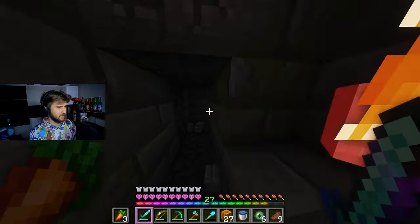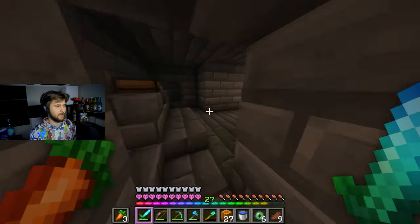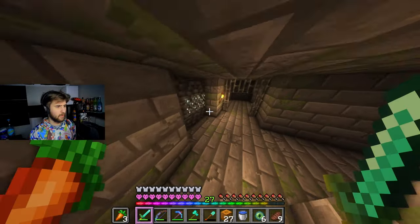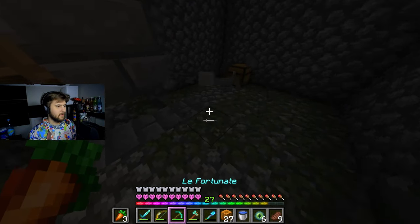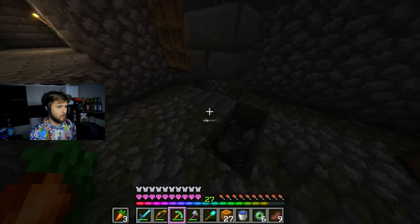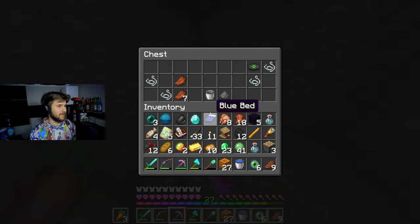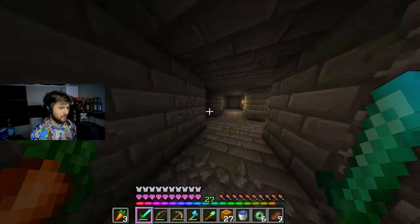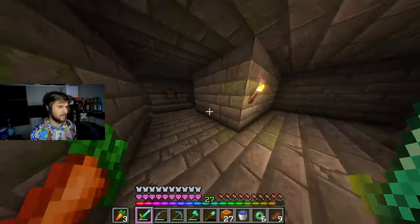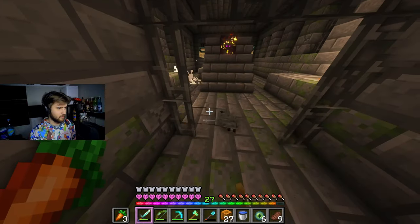I heard zombies so I started breaking through and finally we found the end portal room. Oh my, that took way too long. There's no mob spawner here - it just got broken because of the stronghold. That is really unfortunate. I've seen that once or twice before. I was kind of hoping there was going to be a mob spawner, specifically a skeleton one.